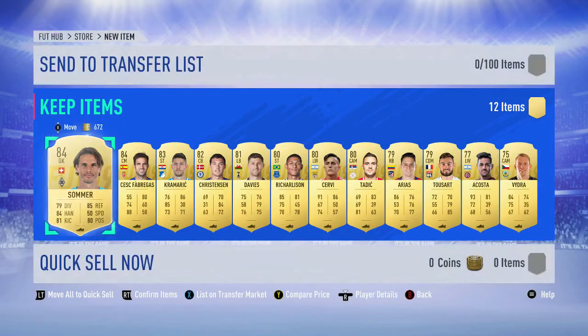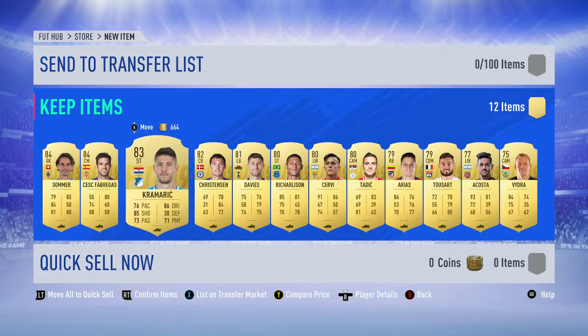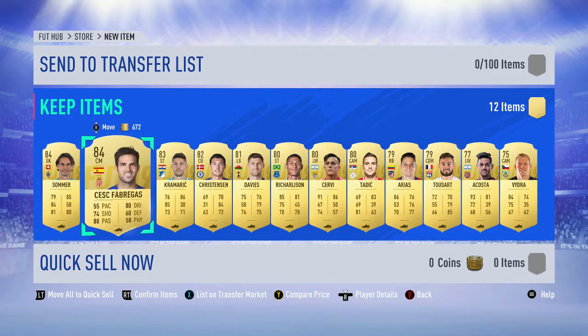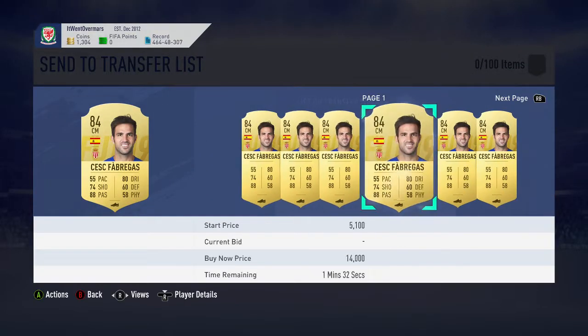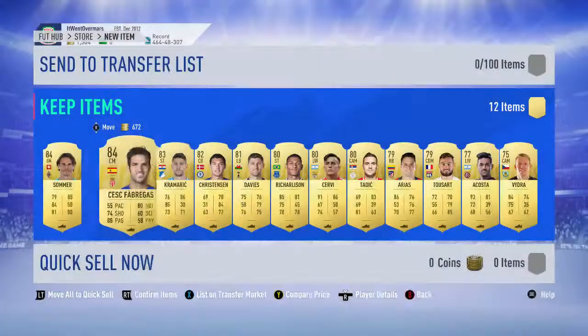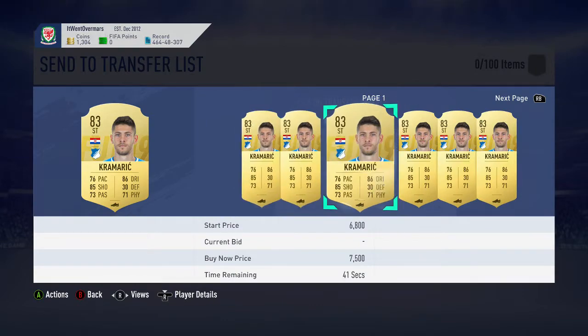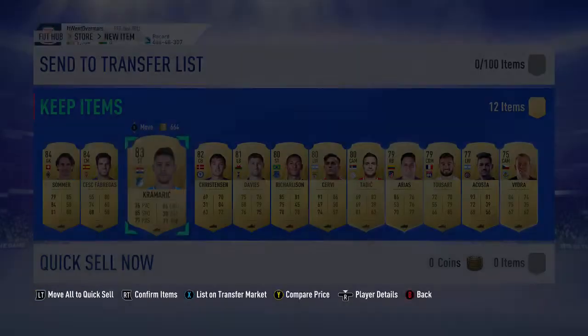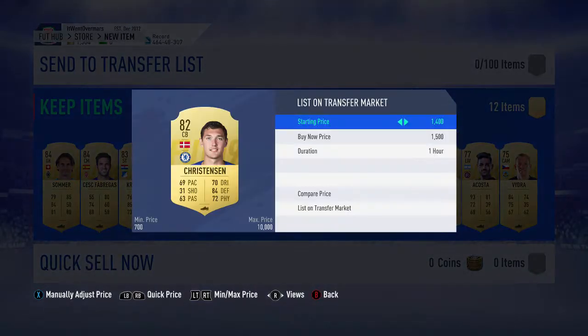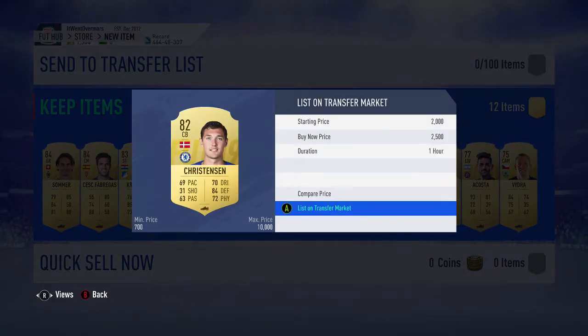A lot of you packed some decent players from yesterday's SBC video. You also get Cesc Fabregas transferred and then Kramerich upgraded. Fabregas is about 3-4k, same with Salma. Kramerich is probably about 1.5k. Christensen is actually going for a lot right now — I'm going to list him at 2.5k and see if we can get him sold.